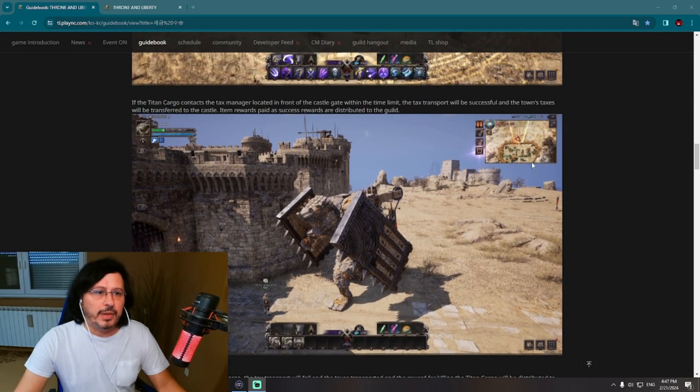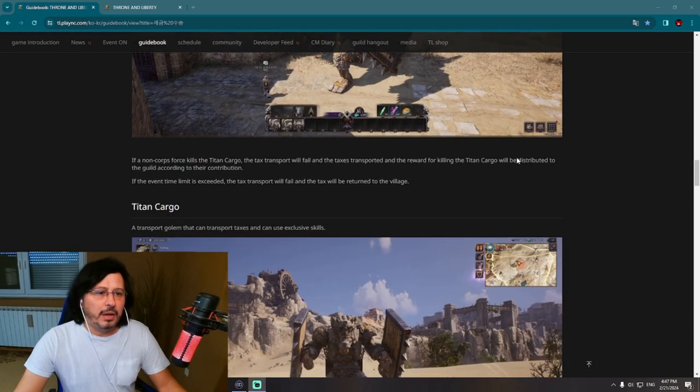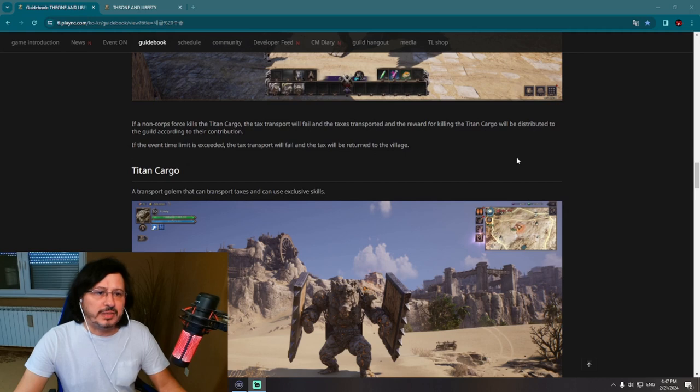If the Titan Cargo reaches the tax manager located in front of the castle gate within the time limit, the tax transport will be successful and the town taxes will be transferred to the castle. Item rewards paid as success rewards are distributed to the guild — this is the scenario where the Titan Cargo manages to reach the castle.